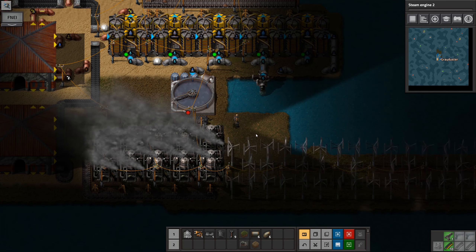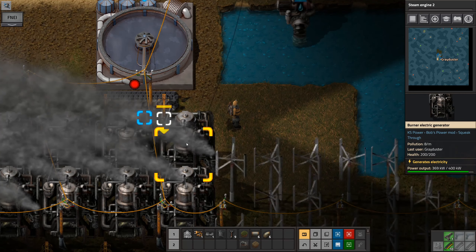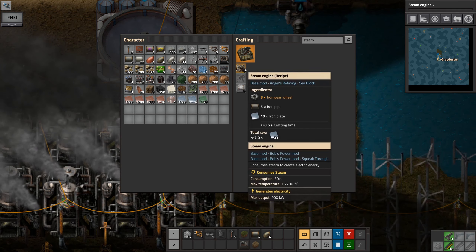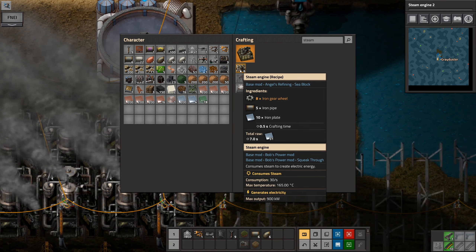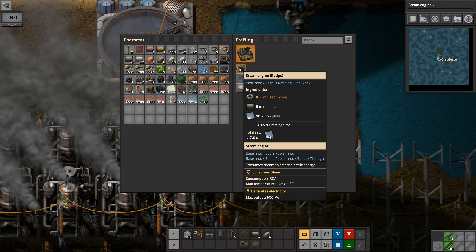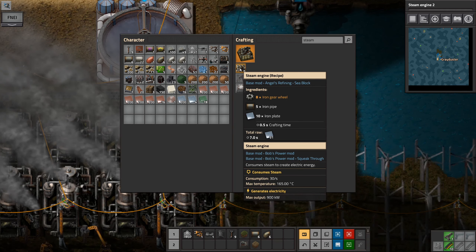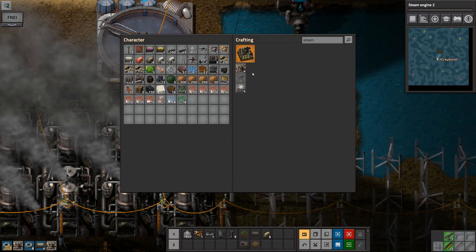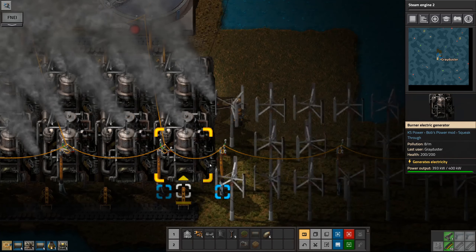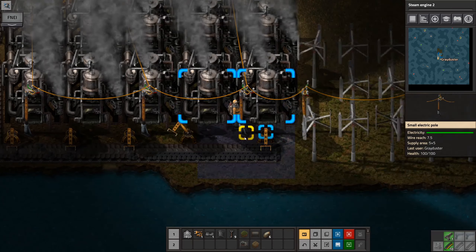Moving on — given that we've moved on to better fuel sources, what we may also want to do is move on from these burner electric generators. They produce up to 400 kilowatts. Now we have the vanilla steam engine, and that produces a whole lot more — 900 kilowatts. So it's equivalent to two of each of these with one steam engine. We don't quite know if that's better overall, because the steam engine doesn't take in carbon — it takes in steam, and it's the same ratio as in vanilla: two steam engines to one boiler. I want to basically make a couple of those and a boiler, and we'll see how well it actually does by comparison.